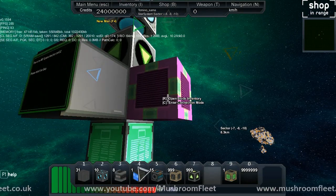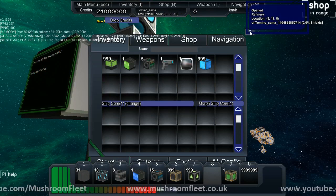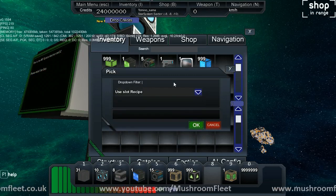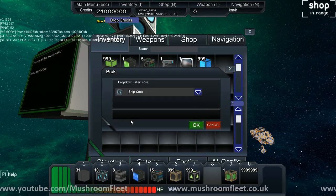So this is a refinery block. If we open it, it can only be put on a station - it's like your factory. Click on this ship core I've got selected here. I actually use the drop-down filter. So if I type 'core' and then click, that gives me ship core.